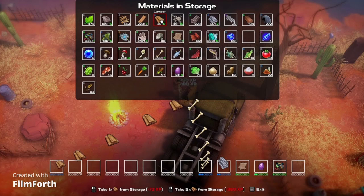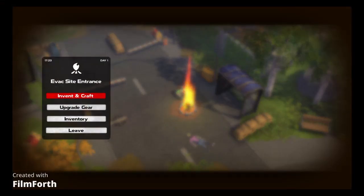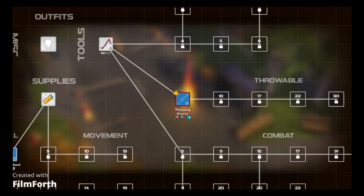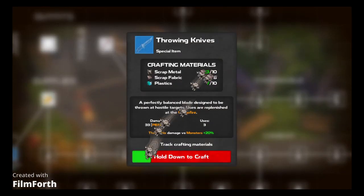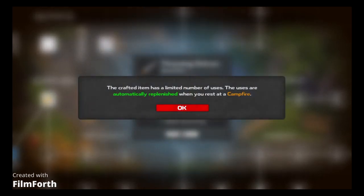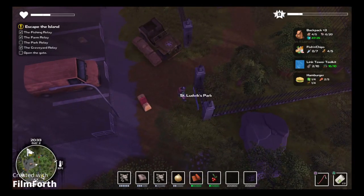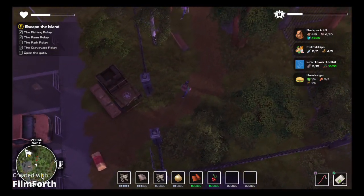As you start your journey, you'll soon realise that everything can be broken down into materials, and these materials are what you need to upgrade your equipment. As you hit different points in the story, you'll come to realise that you need different, more advanced tools. And these different, more advanced tools require different, more rare materials. And this, my friends, is where I get hooked.